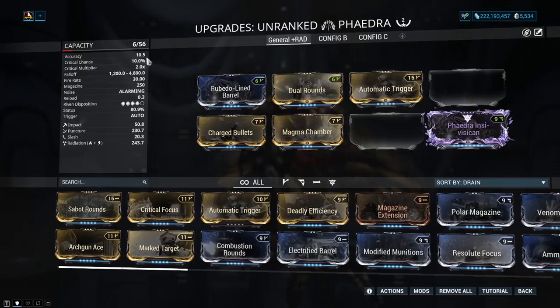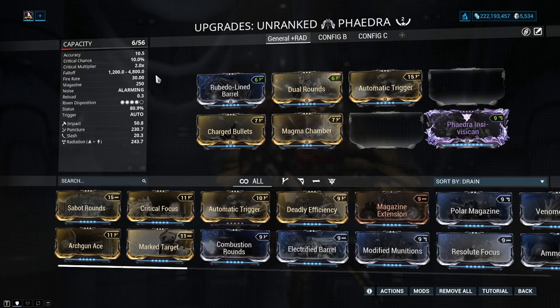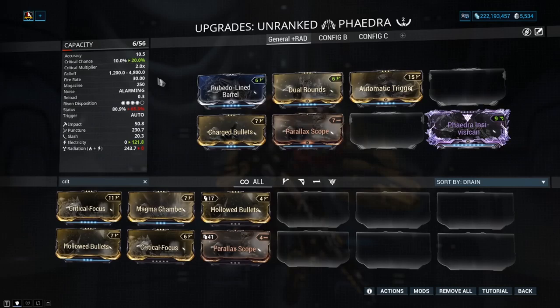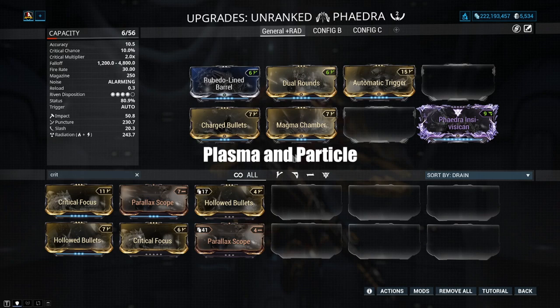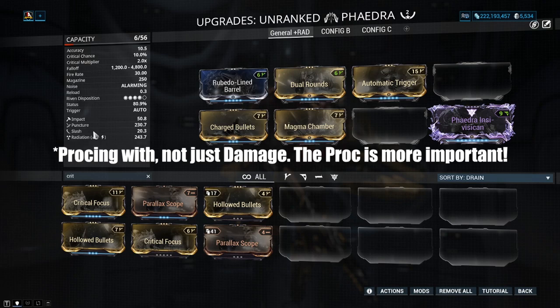Crit chance and crit damage are not the worst — we've got 10% to work with and a 2x critical multiplier, so we can work with critical ever so slightly. You could start adding critical mods like Parallax Scope to push it to 20. With a good Riven roll you can squeeze it in, and you already have an awful lot of status. Pay attention to puncture and slash values as those are what we will be mostly damaging the enemy with.